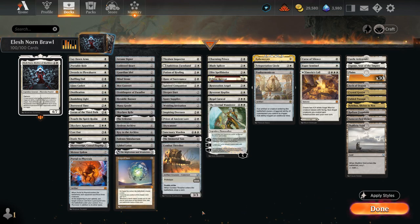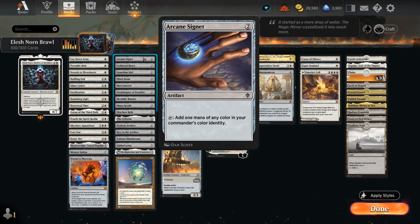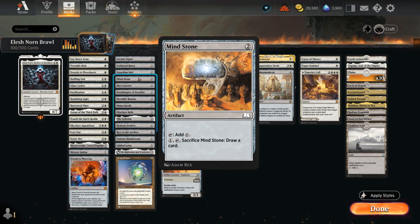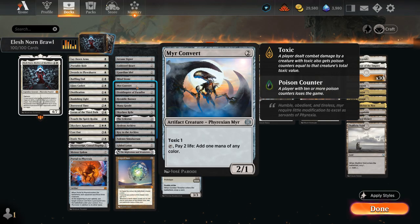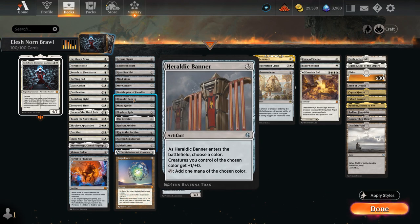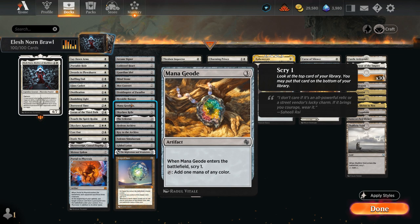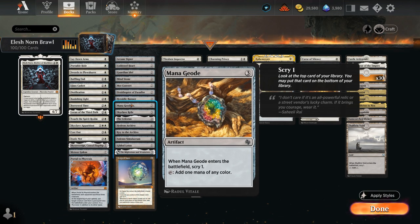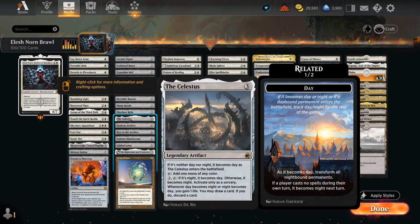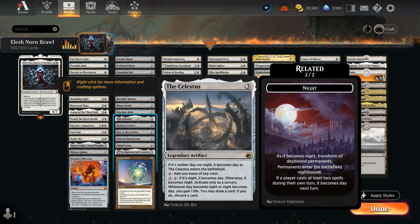Our next category is mana acceleration, where we've got the classics at 2 mana: Arcane Signet, Cold-Iron Signet, Guardian Idol, and Mind Stone. We've got a recent addition in Mirror Convert — another 2-mana accelerant for non-green decks — and then Ornithopter of Paradise. At 3 mana there's Heraldic Banner naming white to pump our white creatures and make 1 mana. We've got Mana Geode to scry 1, which can also be doubled with Elesh Norn out, and Skyclave Relic, another good one that can be kicked to make additional tokens.